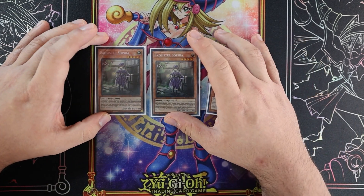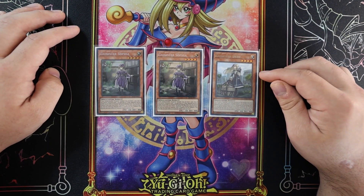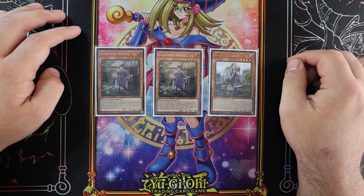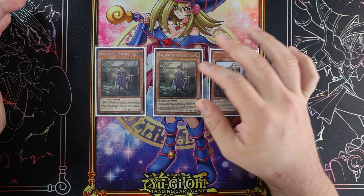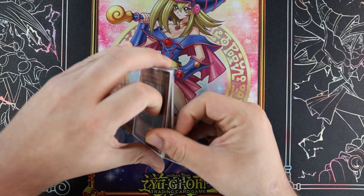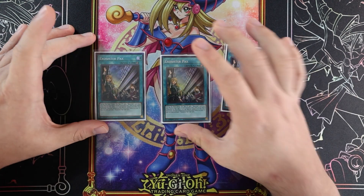Two Sophia and one Irene — these are pretty much the standard ratios accepted by the community. You have to play Irene because of Vadis for Sophia. Sophia is just really good; she allows you to draw one card. Rain Creators collector's rares are there. Onto the spells and traps — after the sister monsters we'll get into the spirits.